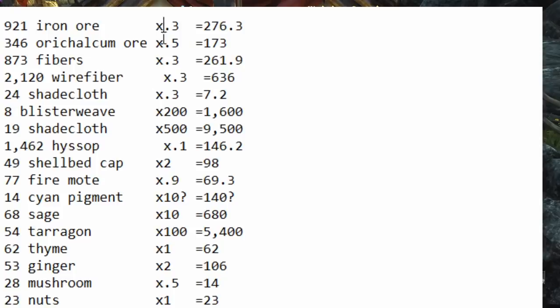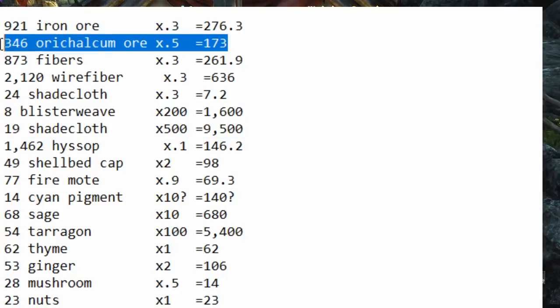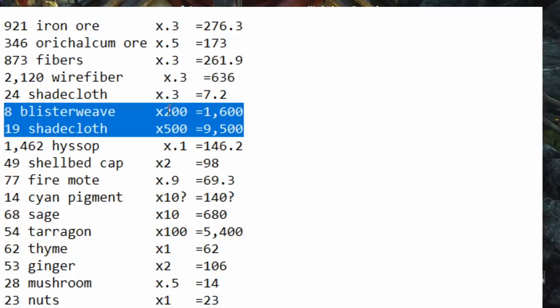I have the prices listed for approximately how much I can get rid of these for on my server. I tried to lowball on most of these so chances are I can get more for the majority. The biggest takeaways were that the more legendary mats you find on the wire fiber or on the orichalcum, the more money you make — but that was the bulk of the money.